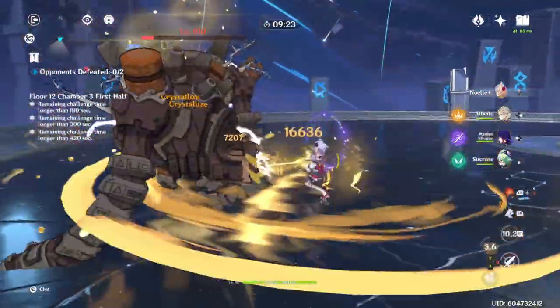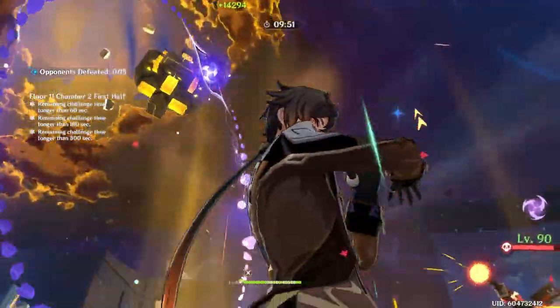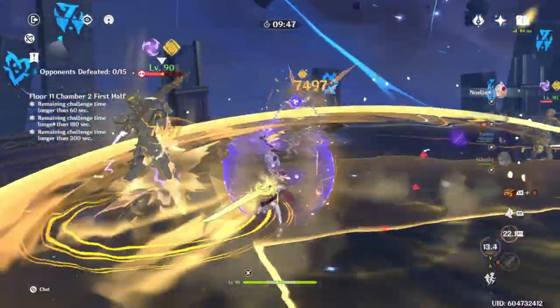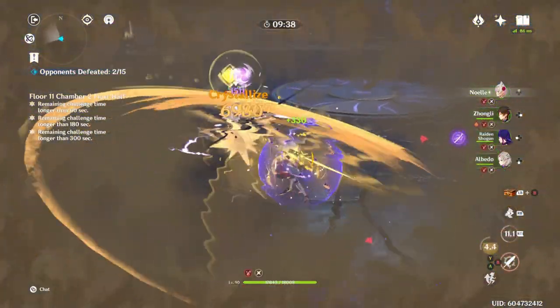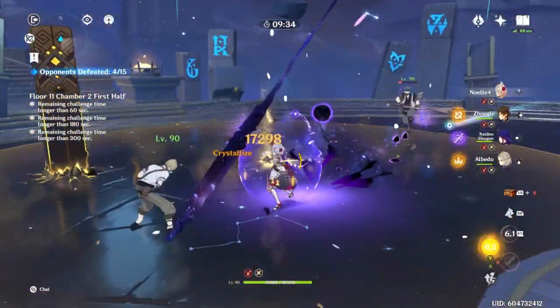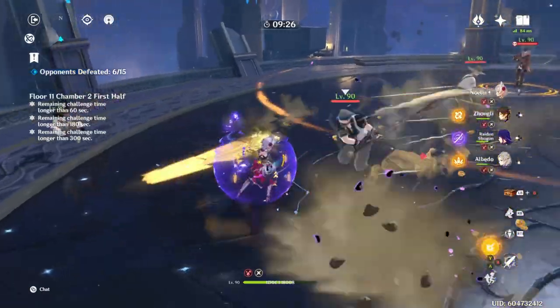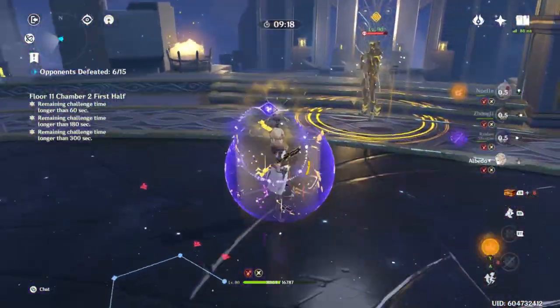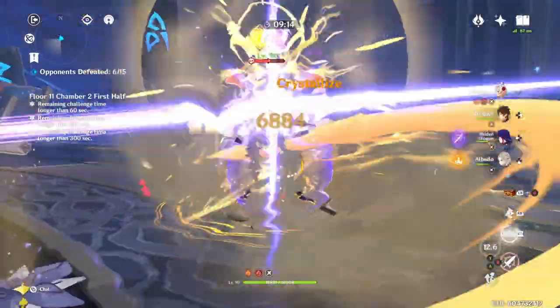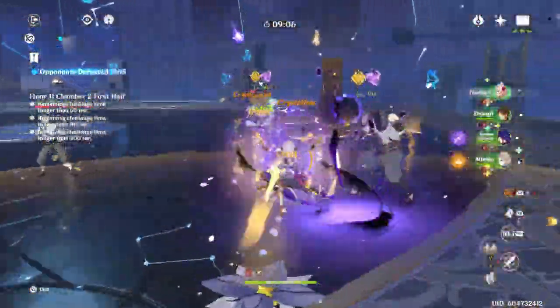It seems pretty random with how the geoparticles work. If you're curious about Floor 11, yes, she works amazing in Floor 11. She can keep your team topped off at all times. This is in Chamber 2 — everyone's healthy and full of HP, no problems. She's probably one of the best characters to run in the current Abyss 11 because of her damage and healing potential. And just like that, you look on the right side of the screen — all their health is back. Really good stuff.